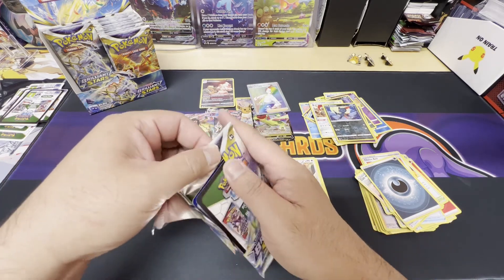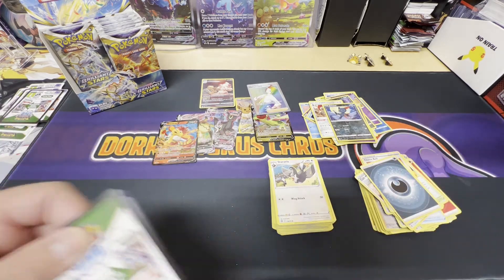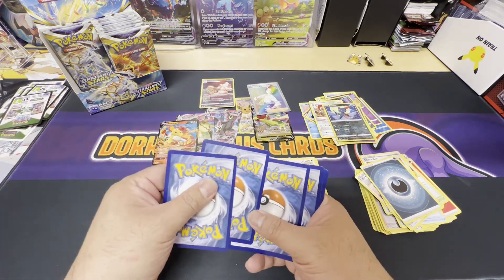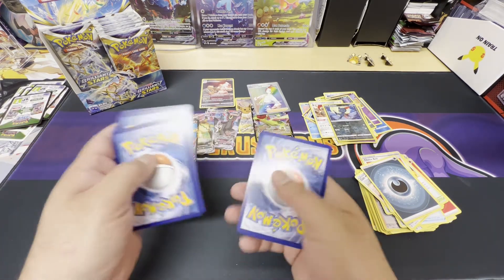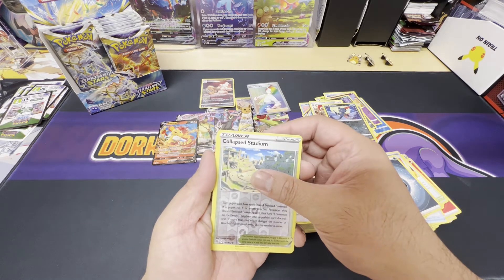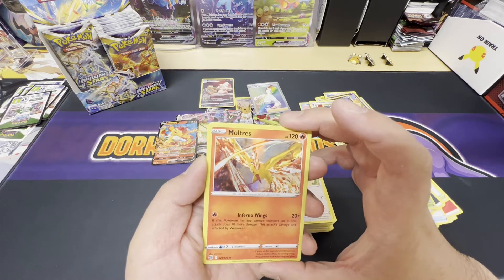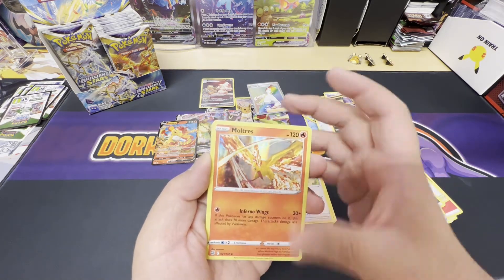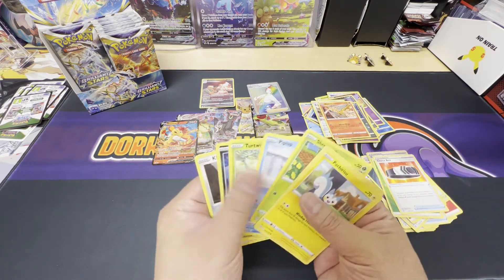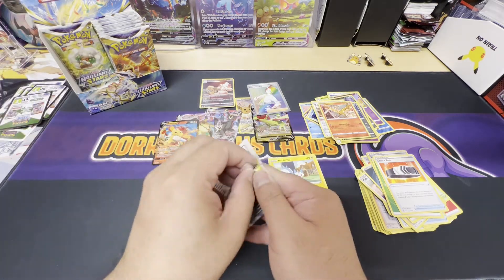Black border, here's the code card. Reverse holo Collapsed Stadium and a pretty cool Moltres — looks like a chicken though. Moltres on the holo, and one more to go on the left side.